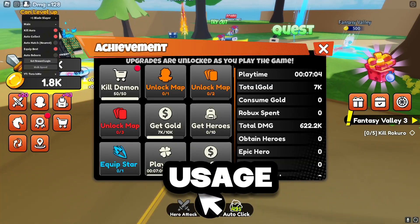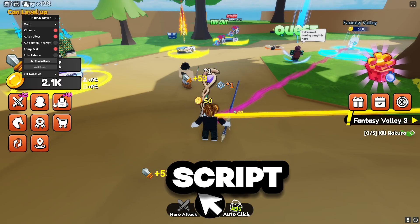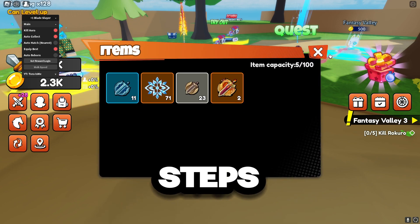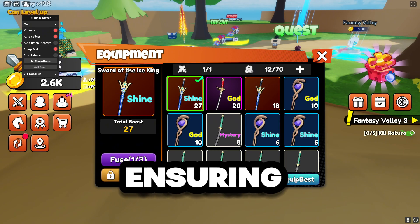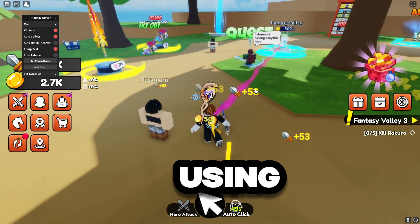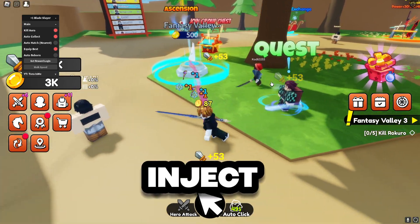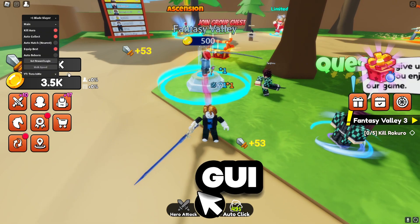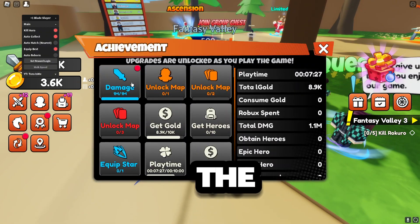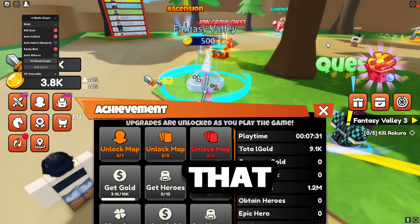To get started with this incredible script, simply follow these steps. Download the script from a reliable source, ensuring it's the latest version. Then, using a script executor like Delta or RCSX, inject the script into your game. Once injected, a GUI menu will appear, giving you the option to activate the various features. It's that easy.